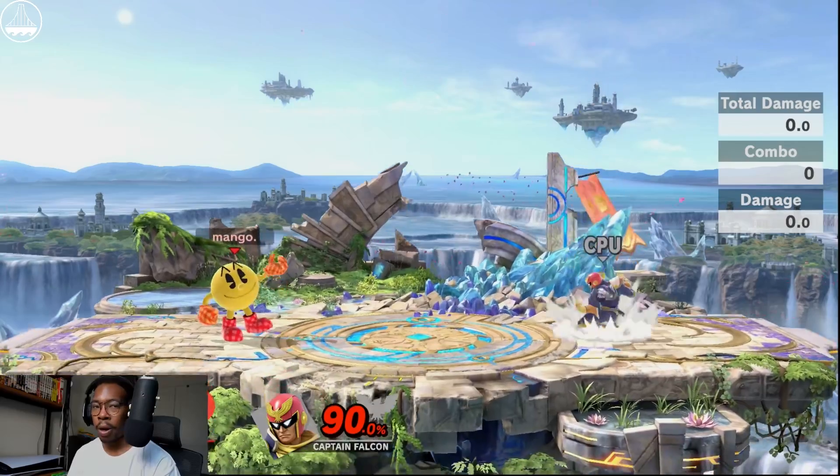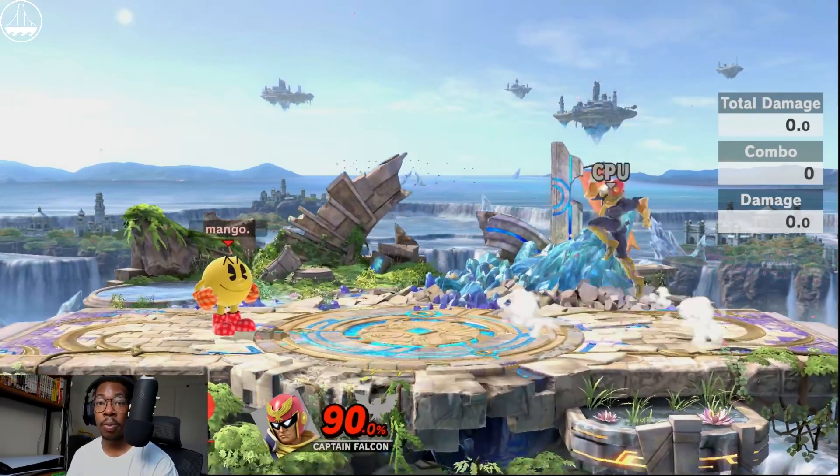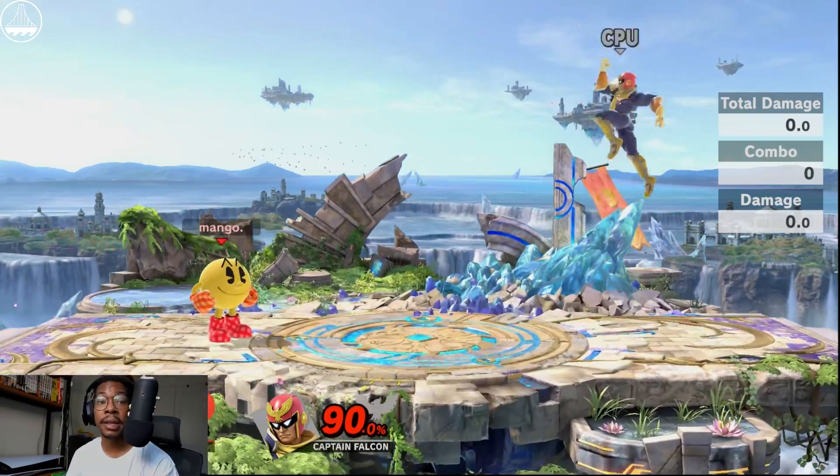A relatively popular technique that I see a lot of Pac-Man mains do anywhere between mid percent and high percent is if they catch their opponent jumping and they happen to get hit by Bell, a lot of players will either try to go for a follow-up side B. There is a little bit of nuance to it, so I want to go over some common mistakes that you might have during the technique and just how to break it down and go ahead and do it for yourself.